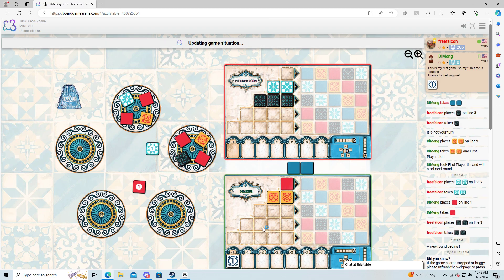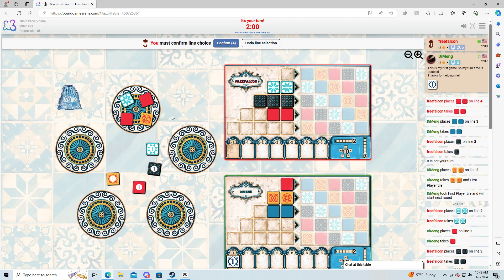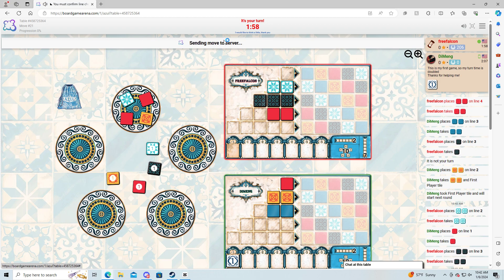I'm surprised he picked blue. I probably would have went red to secure for sure. I guess maybe he's trying to keep me off of getting my blue. Let's secure this red here. It's unlikely he'll leave this double red, but you never know with people.